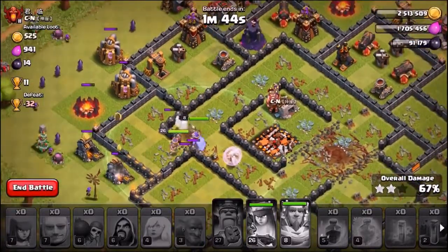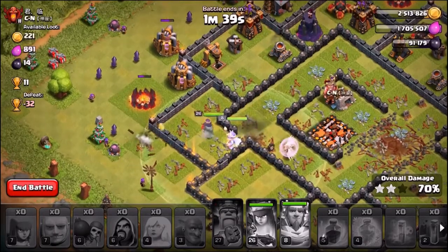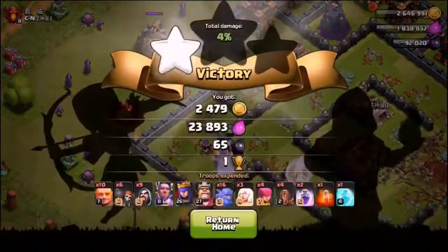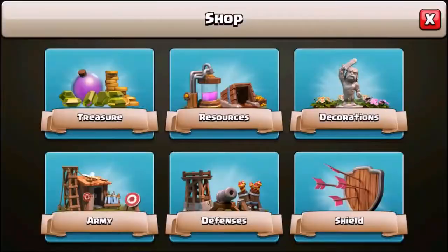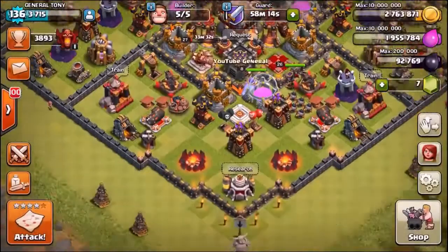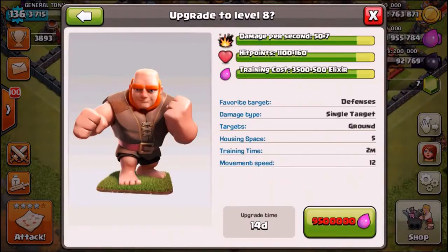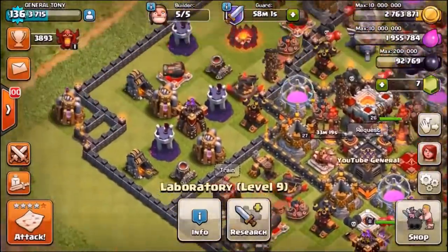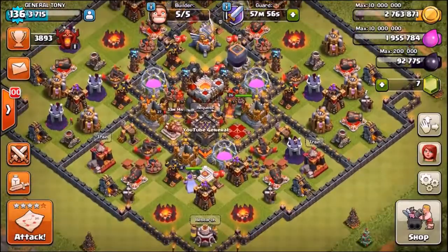We're up to 67%, just a couple more shots — there goes the Archer Queen, taking us straight to 70%, and we're going to end it there. Two stars, 100% loot bonus. We're going to end the episode here. Stay tuned for the second video in a few hours where we'll be gemming those brand new level 8 giants, doing some combos, and seeing whether they can finally beat the golems. That's a massive damage increase — 50 plus 7, that's almost a 17% increase. See you shortly, peace out!